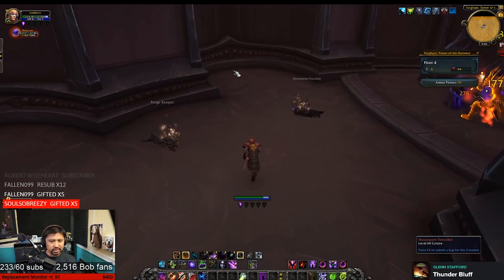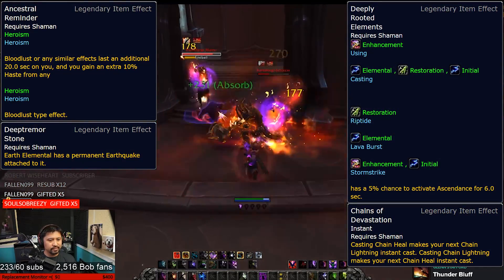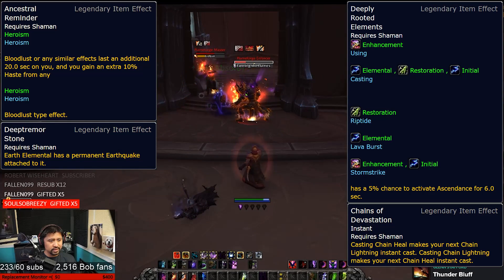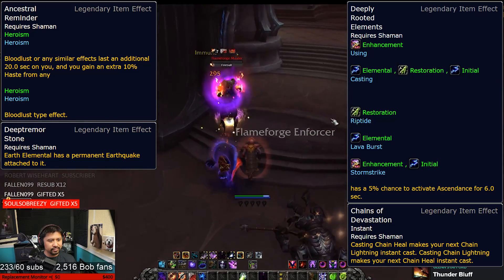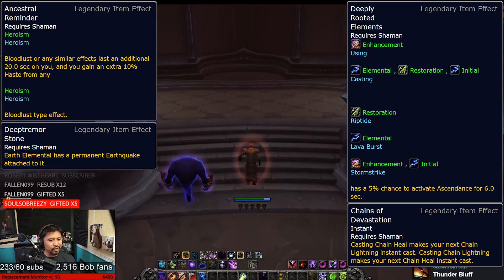Now let's move on to shaman, and here are their universal powers. Ancestral Reminder makes Bloodlust effects last longer and be more potent — nice and straightforward. Deep Tremor Stone makes your Earth Elemental have a permanent Earthquake attached to it, which is just ridiculous damage, trust me. Now cast another Earthquake on top of that for fun.